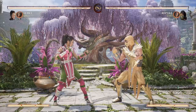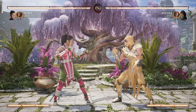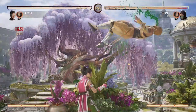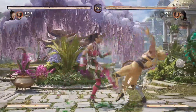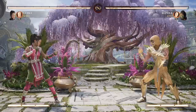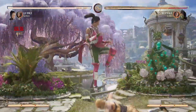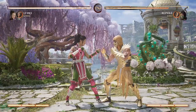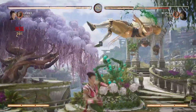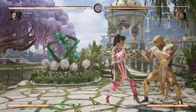Now getting into Li Mei's newly added attack - a pop-up is back, which is down-forward 4, or Y/B, or triangle-circle, basically a pop-up that you can combo into. You can also call in Sonya, for example, to extend things. That's kind of the basic idea - I'm not really a main for Li Mei so I don't know too many combos for her.